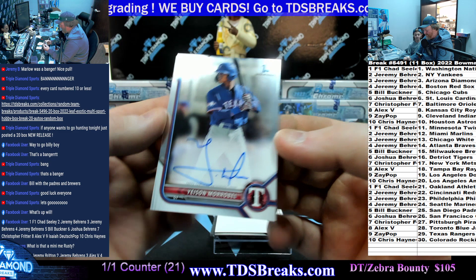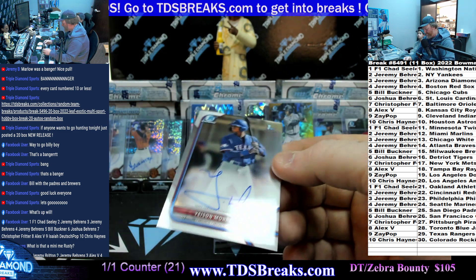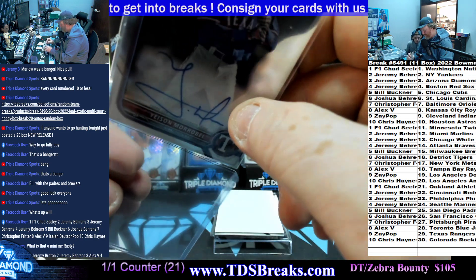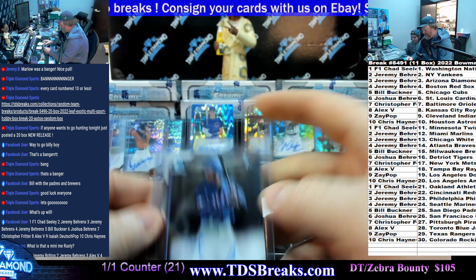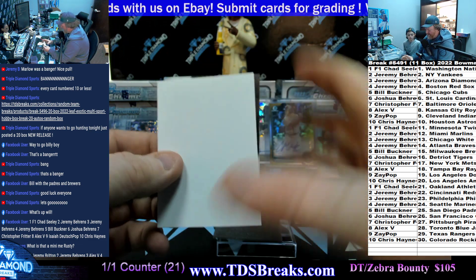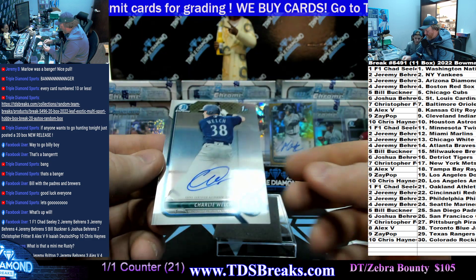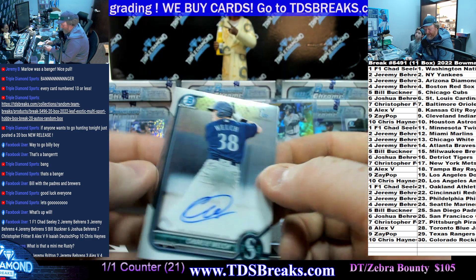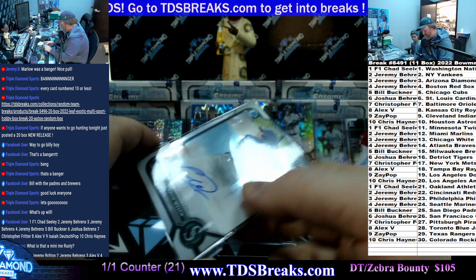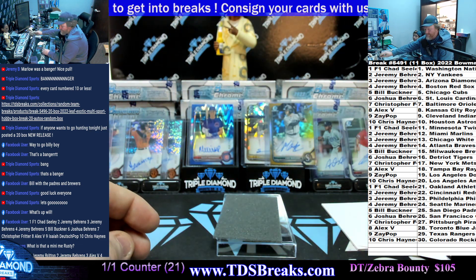Up next: Yalson Morabel for Texas and Zay Pop — on the board. Last card: Charlie Welch going to Seattle. Seattle is eating! Going to Seattle and Jeremy.